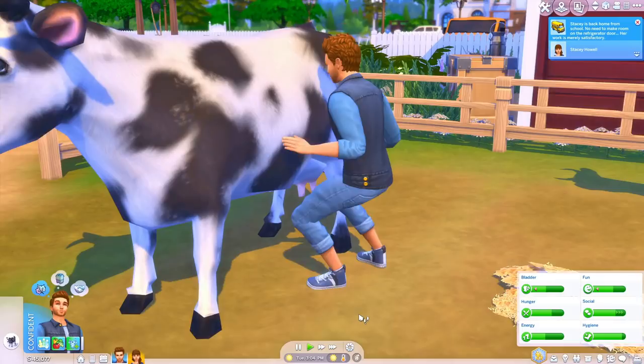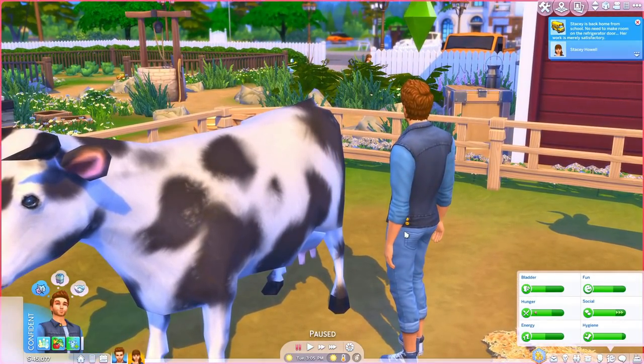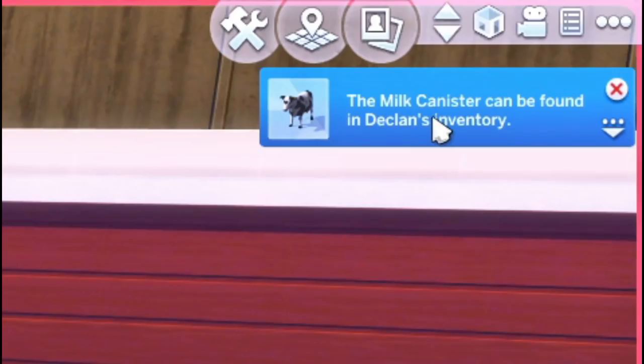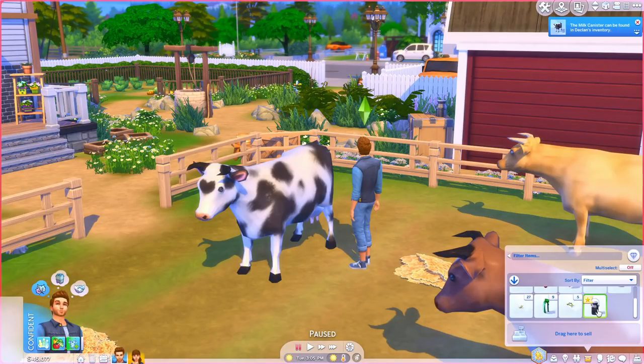The animation is just on point — I'm obsessed with that. Oh, and look who's home! She's going to come and have fun with the cows. The milk canister can be found in Declan's inventory, so we have some milk right in here.